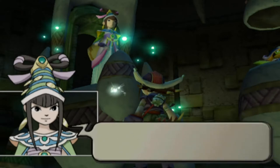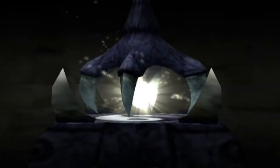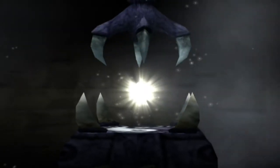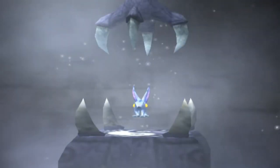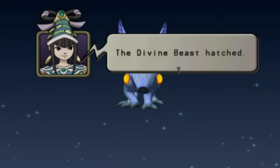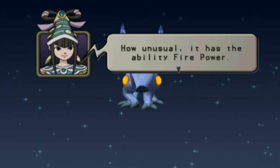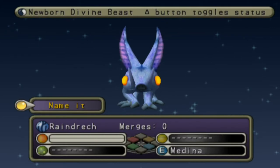Oh my gosh, I'm so excited about seeing this new creature. I guess that's why it's called a Rain Dreck. Its mouth is dark blue, but then the rest of it is a lavender-periwinkle sort of blend. And as you guys are well aware, lavender as well as periwinkle are tied for my two number-one favorite colors, so that is really cool.